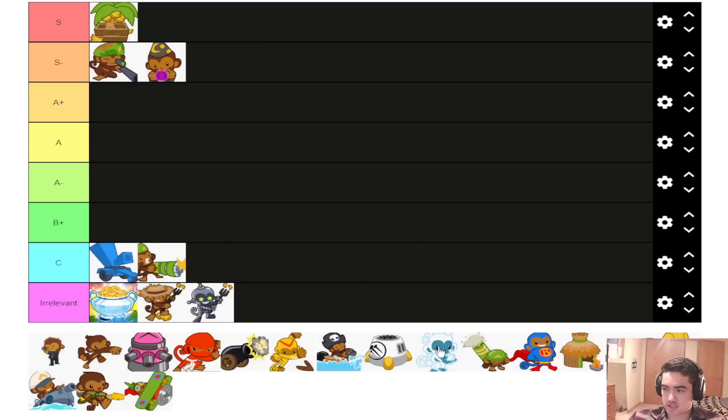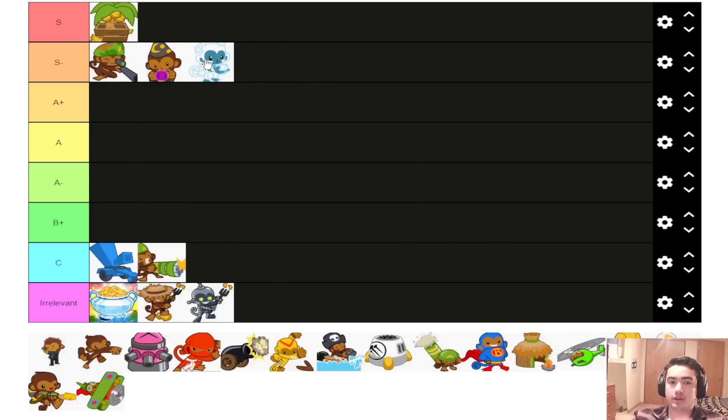Ice Monkey has gotten some nerfs — I'm moving it from S minus down to A plus because they nerfed the Shards and Ice Village Tech. It's still insanely strong. Strategies like Heli Farm Ice and Ninja Farm Ice are viable. Having Viral Frost able to detect camos is game changing. Triple stall setups like Ninja Ice Glue work insanely well — you can just stall rushes forever. On good ice maps you can solo with two ices until around round 8 and farm like crazy. The Shards nerf demotes it to A plus.